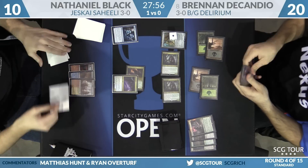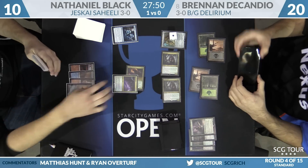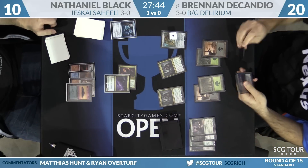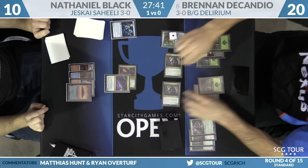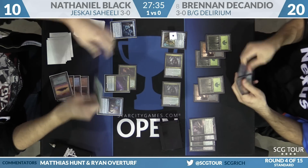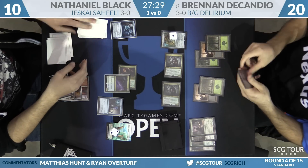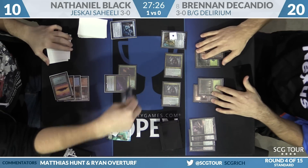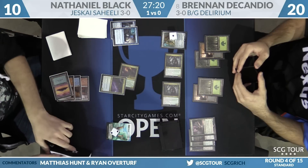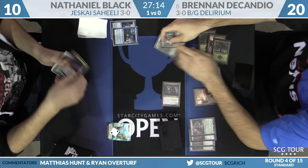Nathaniel Spell Quells the Winding Constrictor, but then Brennan plays the Walking Ballista. Spell Queller is a 2/3 and it's not looking great. Nathaniel plays his fourth land and passes. Swing for eight — Nathaniel to ten. Brennan draws the best of the top six via Grim Flayer. He has Verdurous Gearhulk in hand, and he's going to kill Nathaniel this turn: taking at least five, then Brennan can put all the counters on Ballista and shoot Nathaniel for the last five. Turn five — lethal. Game.